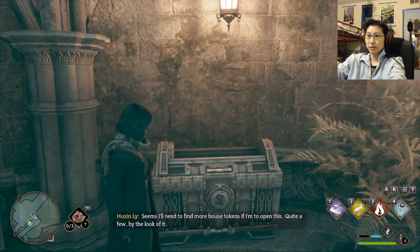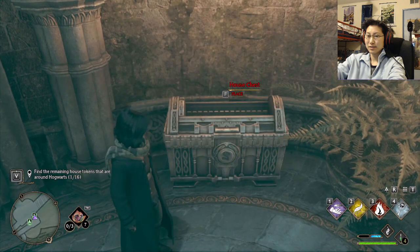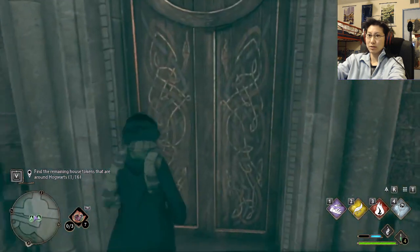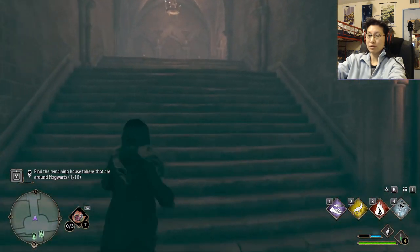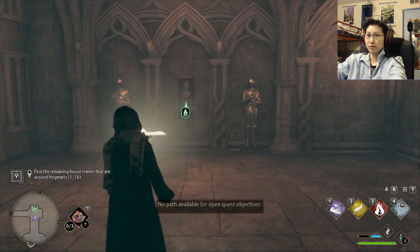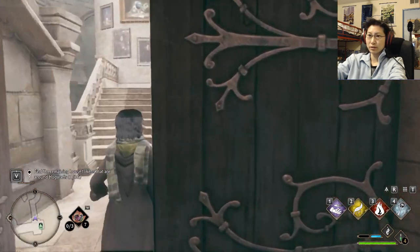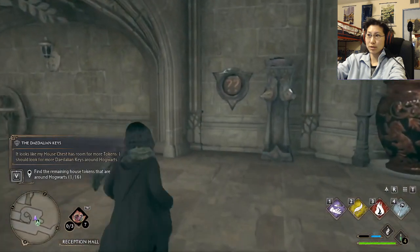Alright, seems I'll need to find more house tokens if I'm to open this. Quite a few by the look of it. So I need 16. I'm guessing I won't be able to access the other house chest. Find the remaining house tokens. No path available. Well, I know what the things look like, just have to remember where they are. That's annoying — I wish this quest had come earlier.